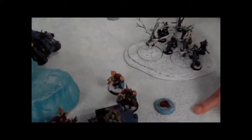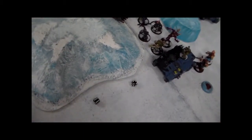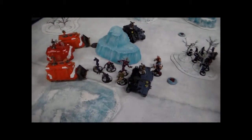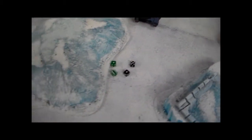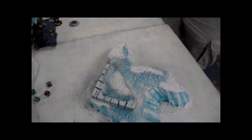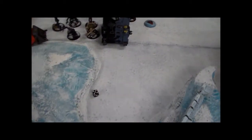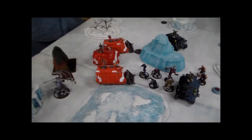Chaos turn two and the Obliterators are going to open up on the Repressor. They are using Multimeltas. Tony scores two hits, checks their range for the extra armor penetration and finds it — they are in range. It's a pretty long model, especially with the huge bulldozer. He'll score two penetrating hits. Matt will get a cover save, which is better than his vulnerable save because the chaos armor is in the way, so a five-plus save. Tony gets one penetration roll, and it is a five plus two, seven — easy penetration. It will only explode one inch, so not really going to affect much of the spawn.